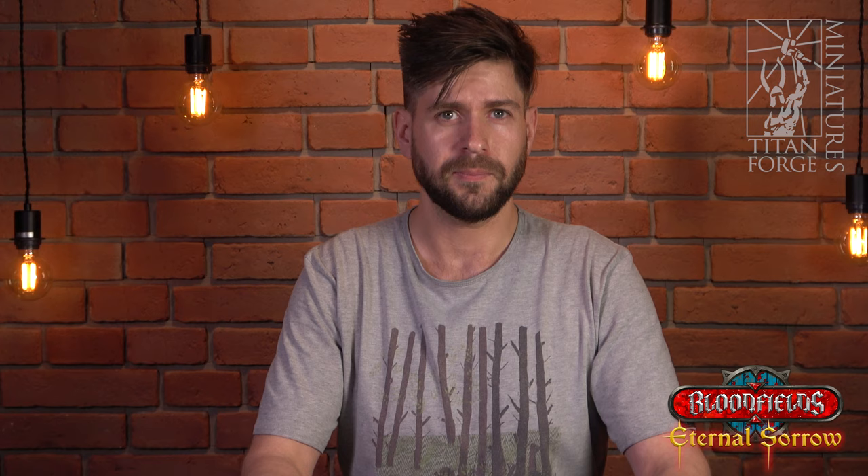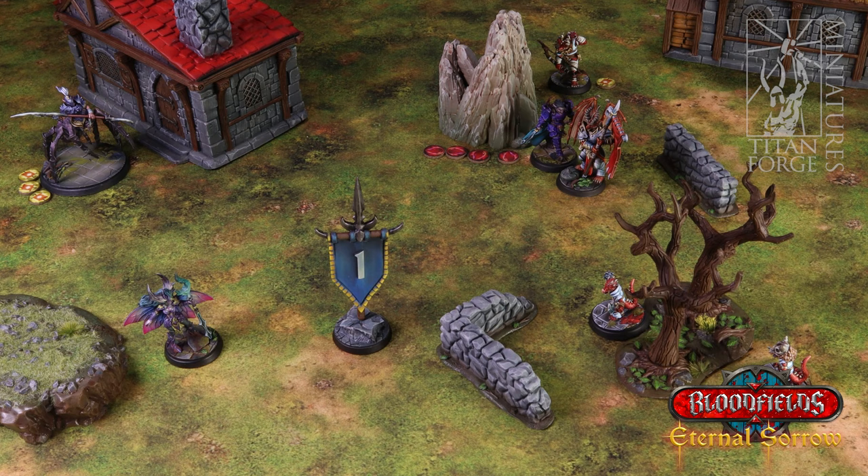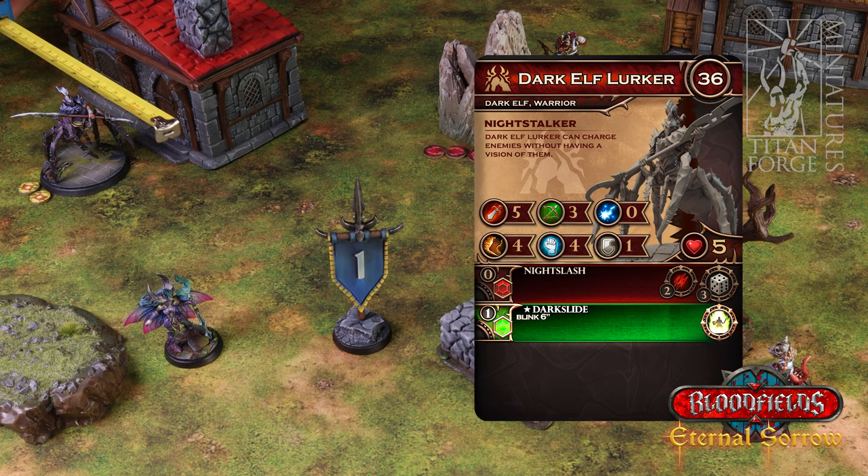Now back to the Everdark Elves' activation. Dark Elf Lurker will join the battle. First it uses an ability — using an ability is an action. Lurker has a Dark Slide ability that allows it to blink six inches, which is a bit more than it would move with a move action with its movement statistic being four. However using that ability costs one inspire token. Blink is a special move type that allows a unit to leave combat and be placed anywhere in the blink's range.